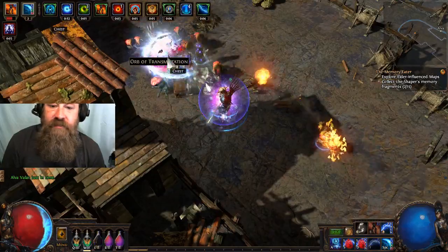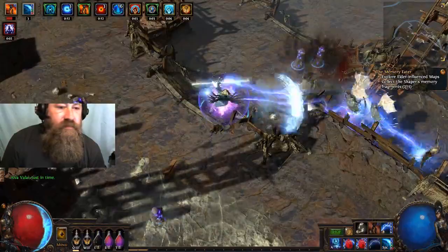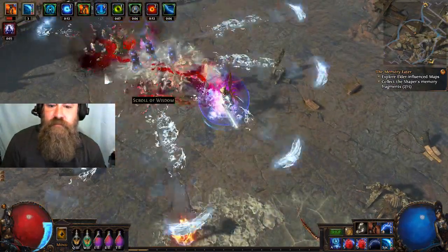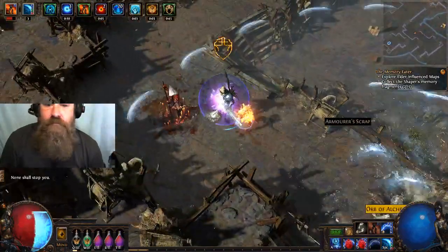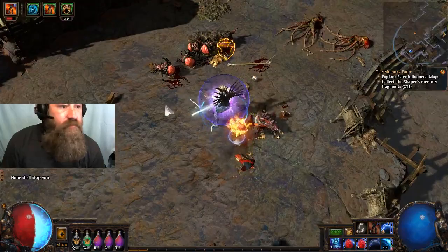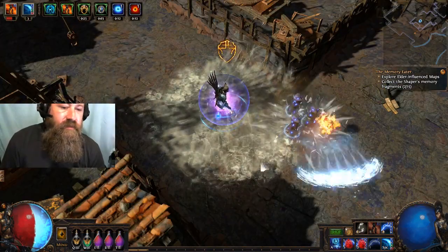Arcane Surge is only level 13, because anything higher than that will take multiple castings of the spell to trigger it. I'm not bothering to put it any higher. Despite all of the setup that goes into the build, it's a pretty straightforward simple build. We've got one movement skill, one attack skill, and it helps.